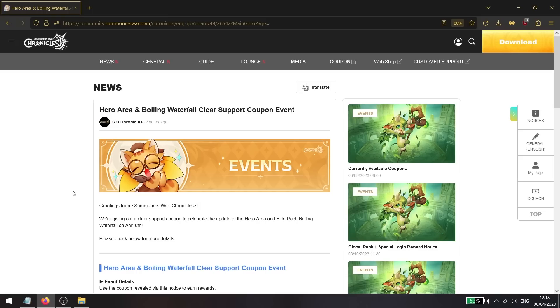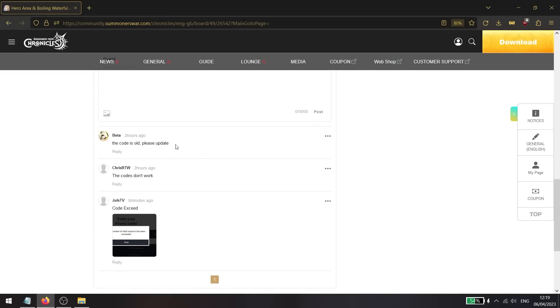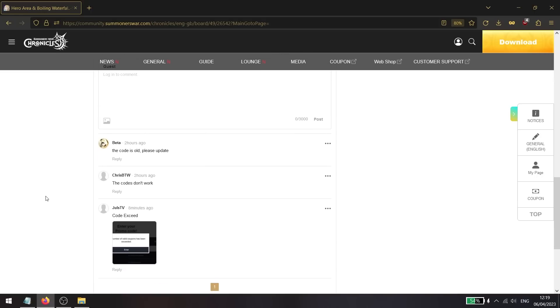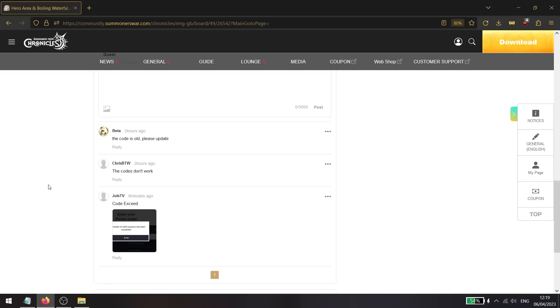Two new coupon codes are being added, only working on global servers, to celebrate the new raids and hero area. Entering the codes for Push 23 and White Raid will give you rewards, claimable for four and a half months, so no rush. However, some people in comments are having trouble redeeming them — they may be recycled codes from the NA server, so wait around and try again tomorrow. If still not working, submit a bug report or contact support.